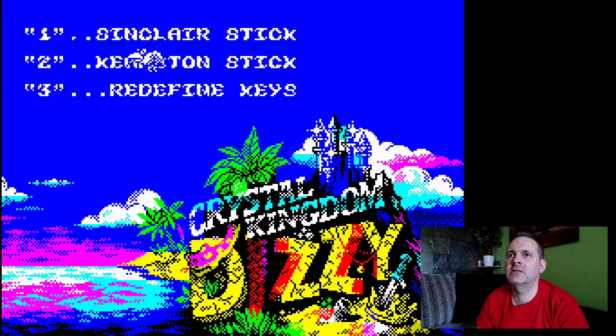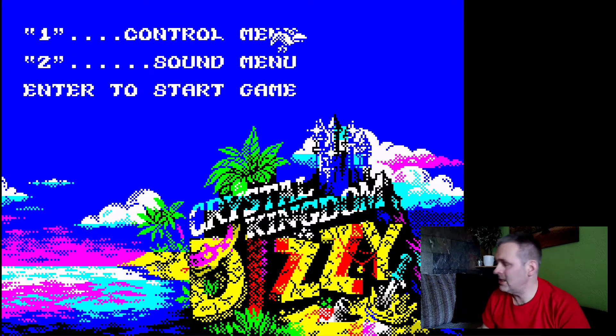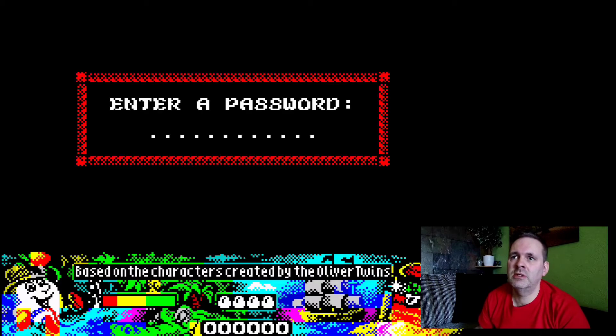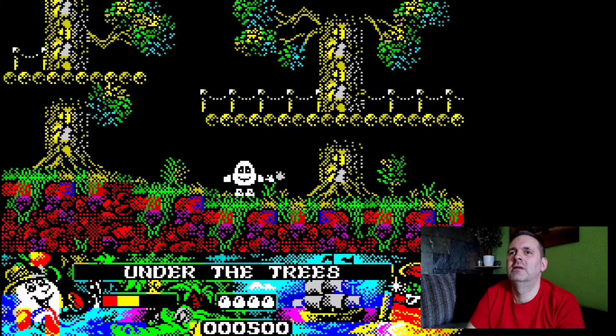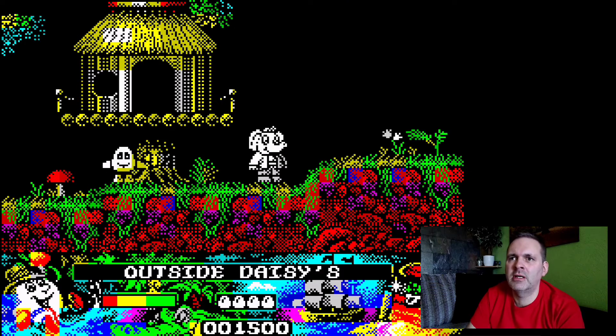Going to the control menu, setting Sinclair stick as usual. Press Enter to start the game — it asks for a password that we don't need. Let's get into it! Here we go. There's Dizzy, under the trees. I have completed this level before — it was a while ago, so I might be a bit woolly on where to go, but I think I'll be alright.